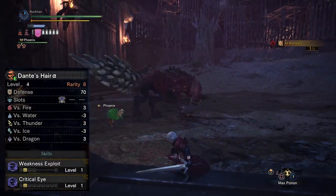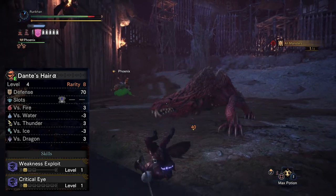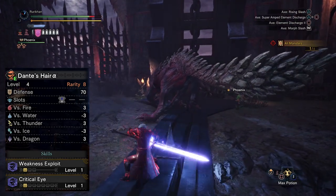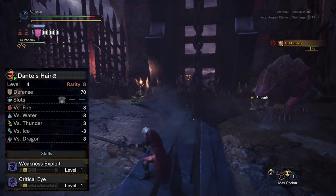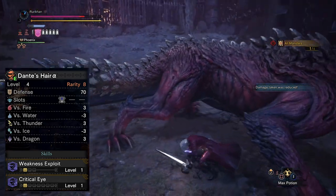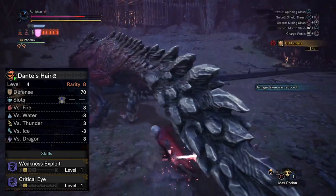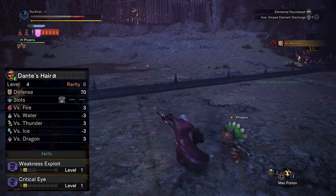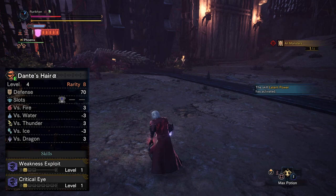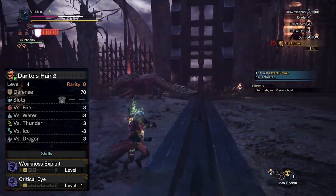Moving on, we've got Dante's Hair — that's the reason I actually shaved my character so he looks a little more like Dante. Dante's Hair functions essentially like a helmet, and the skills you get with it are Weakness Exploit level one and Critical Eye level one, which is pretty sweet. By the way, Dante's armor set is all alpha — there's no alpha and beta variants, it's all alpha, so there are no alternatives to the pieces I'm going to show you.